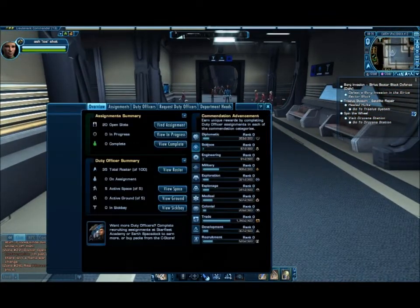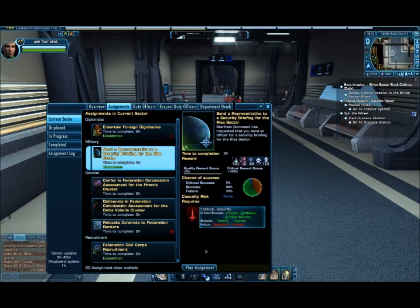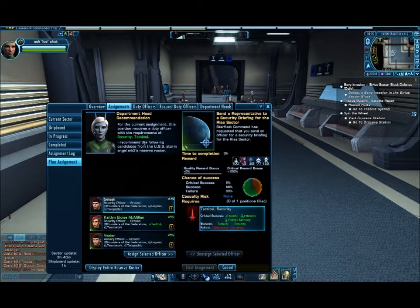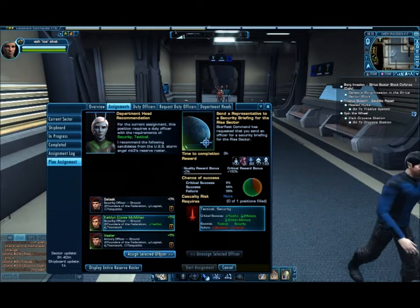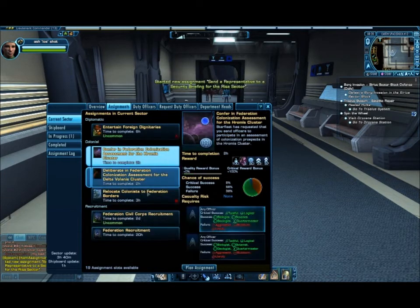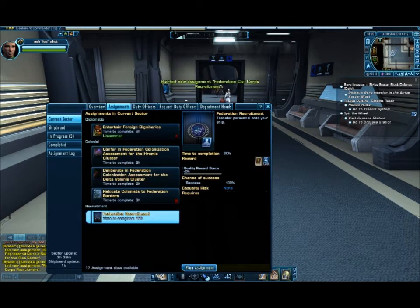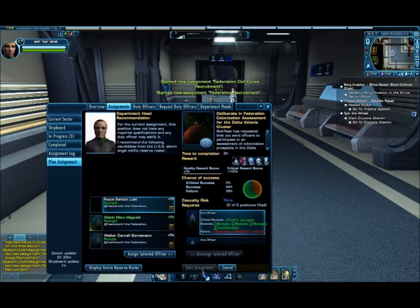While I do this I'm just going to quickly realize that I've got some assignments. Send a representative, plan assignments. If you play Eve, you know how you train your skills — well that doesn't exist here, but this is sort of the same. You send members of your crew, and you see there are different things.